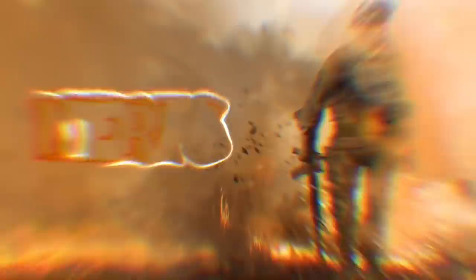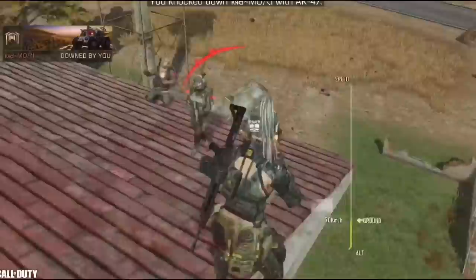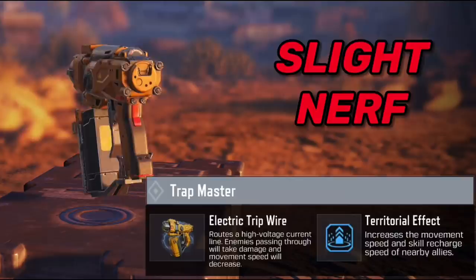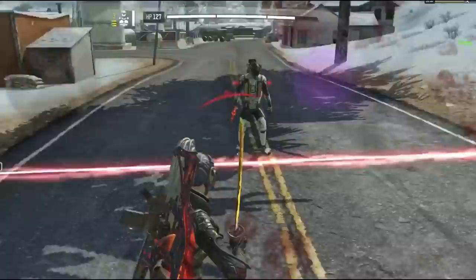After the buffs come the nerfs. Starting with the AK47 and AK117 — both became harder to control. In my opinion they should have buffed the other guns instead of nerfing these. Also, the trapmaster was slightly nerfed — 99% of you probably didn't notice. Specifically, the damage was reduced: last season without an upgrade the trapmaster dealt 84 total damage, but in the new season it deals 73 — that's 11 damage less.